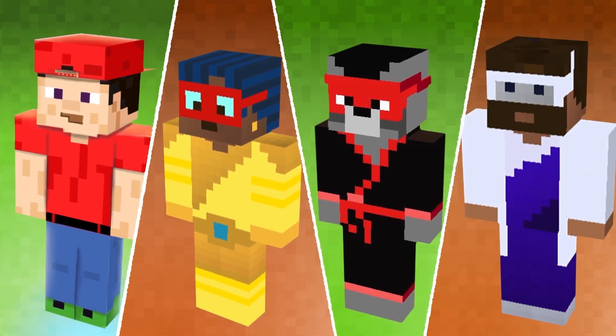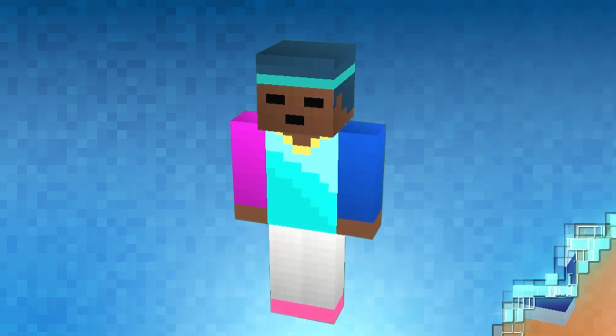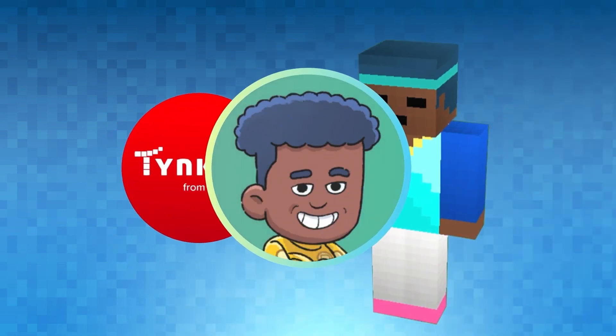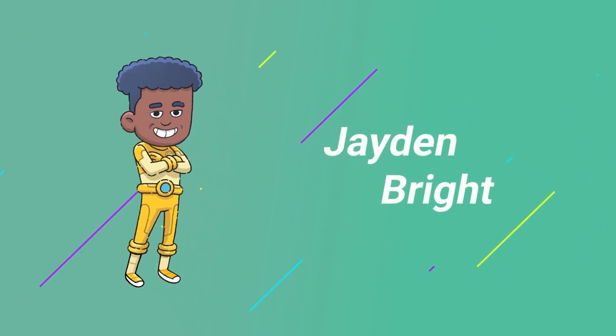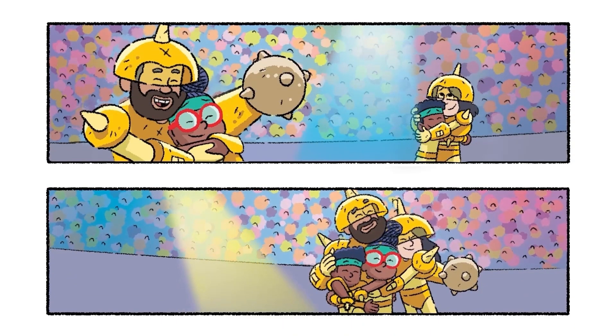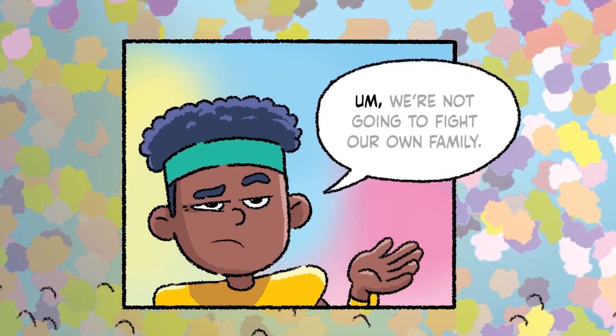The best part is you can create your own custom skins using tools like Tinker. This video will show you how to make a skin for Jaden Bright from the Bright Family series, the genius son of the super scientist Vanira and Benjamin Bright. Okay Jaden, try not to look so bored.